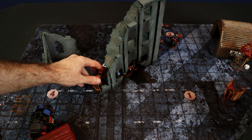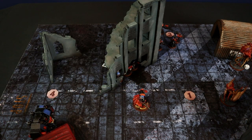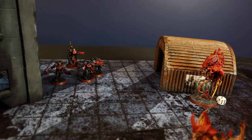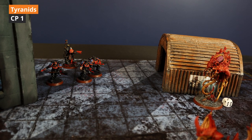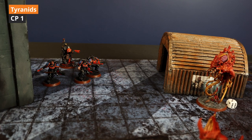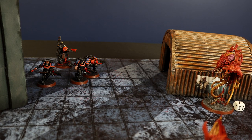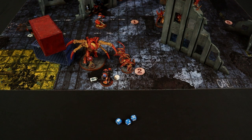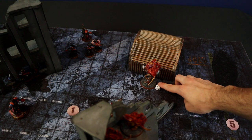The Captain positions himself toward the center. The Inferno Squad fires at the Neurotyrant — 3D6 automatic shots: 8 hits. With strength 5 vs toughness 8, wounding on 5+: only 1 wound. 7 shots to save at 4+, 3 saved. Ignoring wounds at 5+: 1 ignored. 2 wounds left on the Neurotyrant. The Captain fires his Storm Bolter at the Neurotyrant: 2 shots, 1 hit, needs 6 to wound — fails.